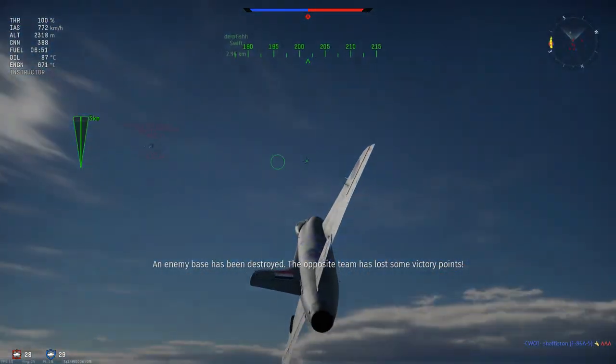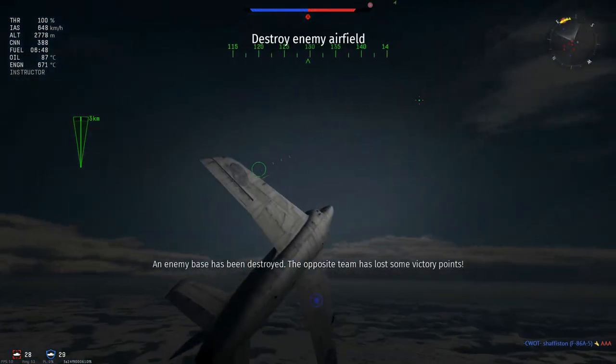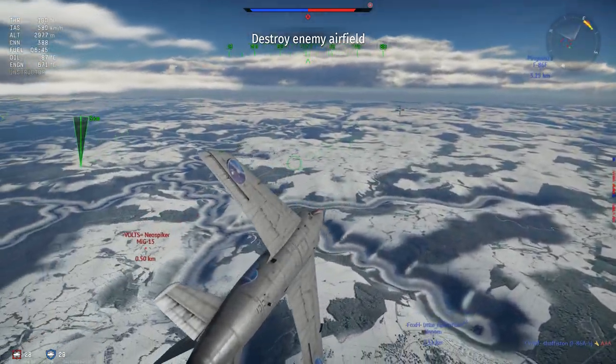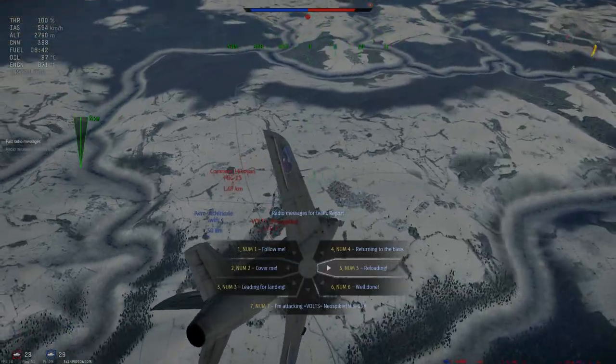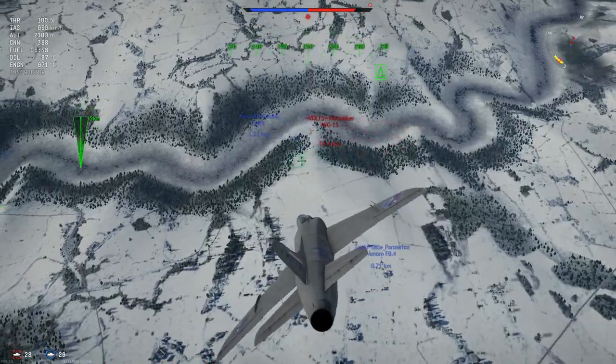I feel like the shots I did there, if I'd had tracer rounds I would have actually got them. But you can see how the Swift turns - it's rough but not as good as the MiG-15. The MiG-15 is quite a maneuverable plane, and because of this I just spray a lot. I had three targets which was a problem of choice. I lag a lot in this game when I'm trying to shoot - here I would have had the shots but that's a shame.